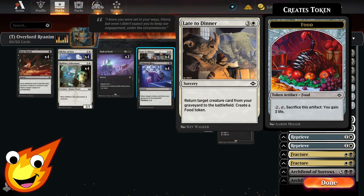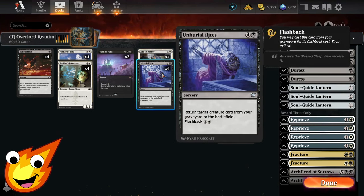For reanimation, we have four copies of Late to Dinner — bringing back any creature from the graveyard and creating a food token for stabilization. Ideally though, you want Unburial Rites: five mana to hard cast, but it has flashback letting you cast it from the graveyard for only four mana instead.